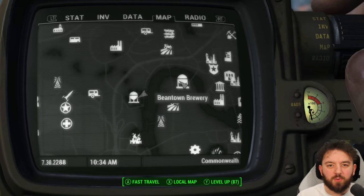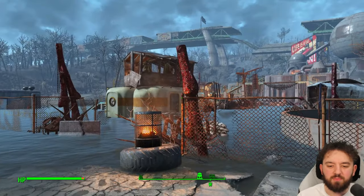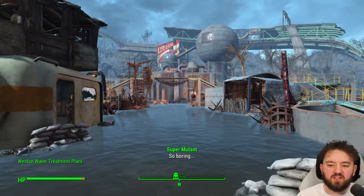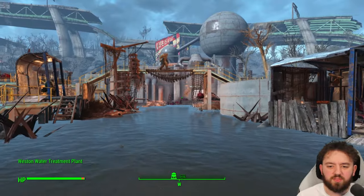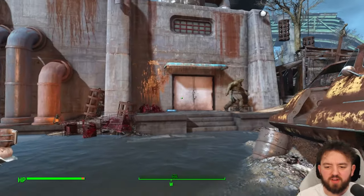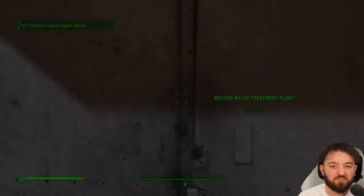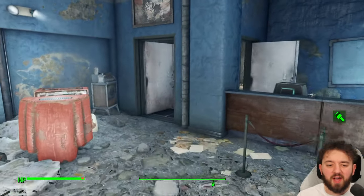We're actually not too far away from where we started at Beantown Brewery, over at the Westin Water Treatment Plant. Here it's flooded and covered with super mutants and meatbags — what more could you possibly want? We'll enter in here, take the elevator down, and pretty much you don't have to actually do the dungeon. You can just pick it up, which is pretty handy.